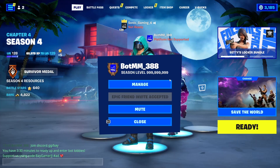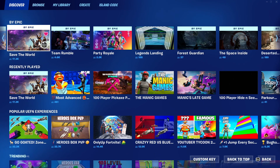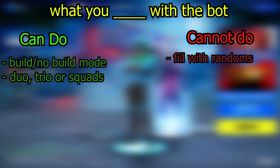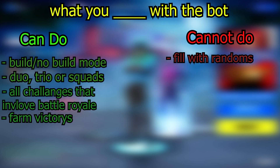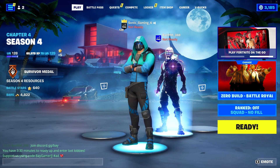Once you've done that, let me go over the do's and don'ts. You can do this in build mode or zero build mode. You can do this in duos, trios, and squads - just make sure no-fill is on, because fill doesn't work properly. What you can do is complete your daily challenges, weekly challenges, milestones, and survivor quests, and you can get victory royales. However, you cannot use the bot in creative mode or ranked.